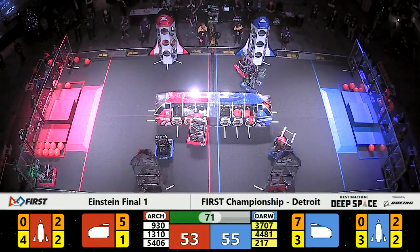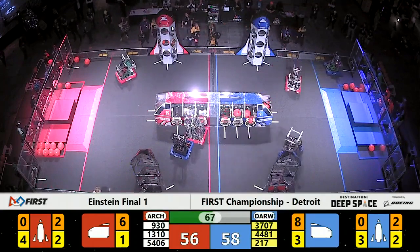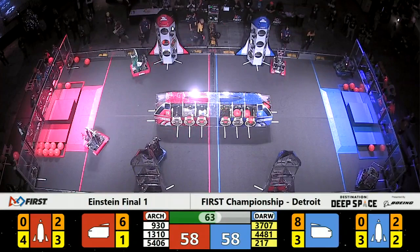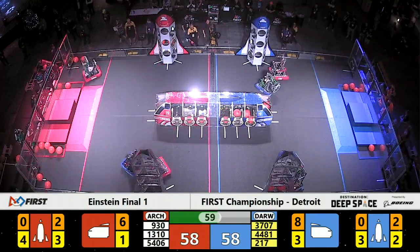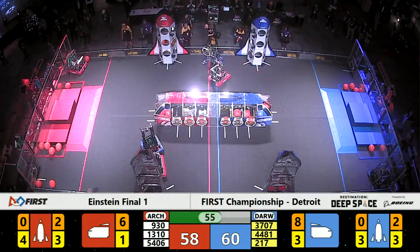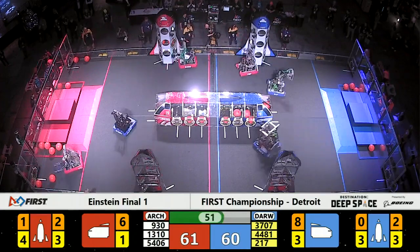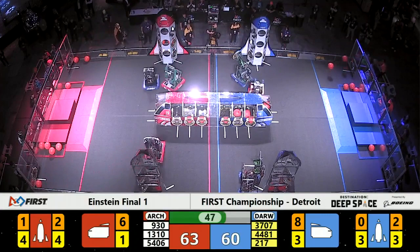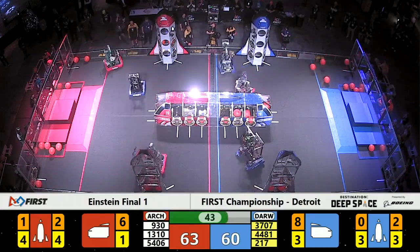More cargo coming in on the red side of the field. We also see Celtex working on hatch panels. Maquanago Bears of the red alliance are collecting some cargo — typically a very strong hatch panel robot — and they are going to drop cargo off into the lowest level of the red alliance rocket on the near side of the field. Each piece of cargo worth three points; Maquanago now adding three more to that red alliance lead.